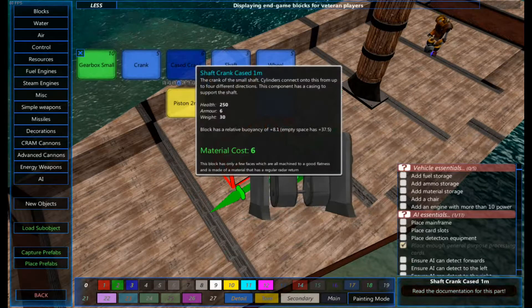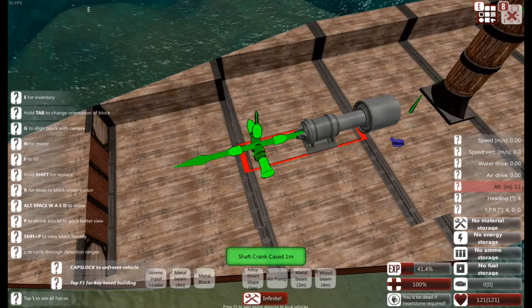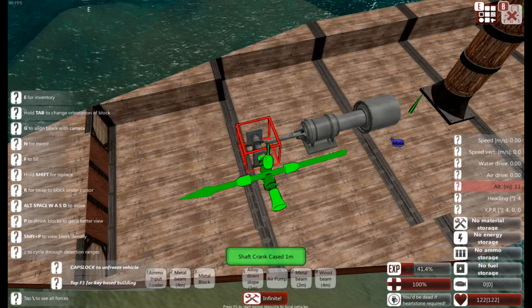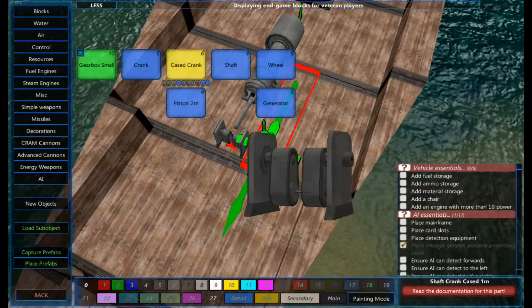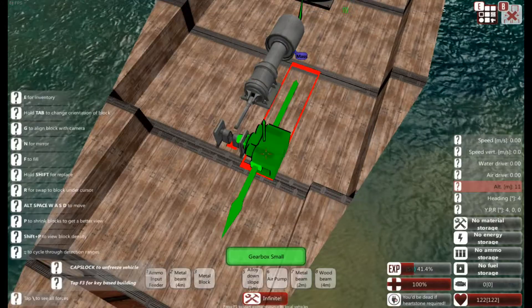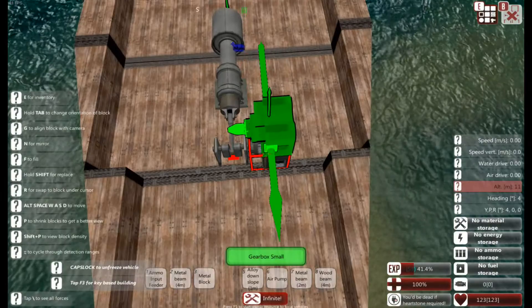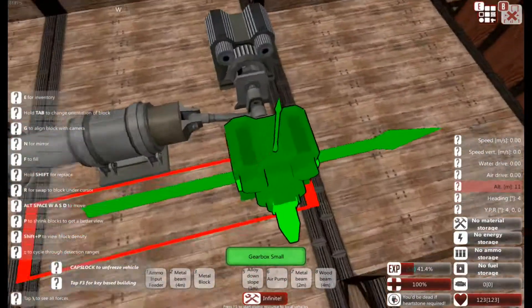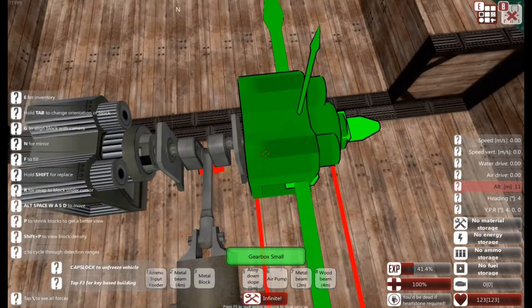I'm also going to use a case crank in the same place. Make sure it orientates in the opposite direction to your piston. Note the side of the large funnel, and on the side of the large funnel you want to place a small gearbox facing towards it, pointing in like so. If you get this correct you should see the two attach — you can see that they are now attached.